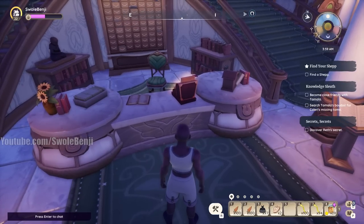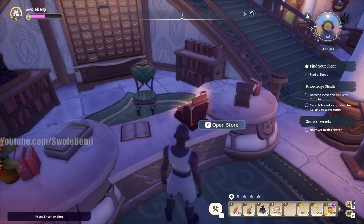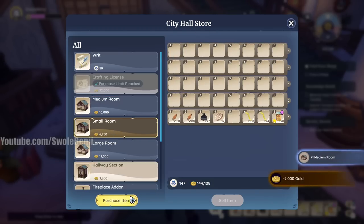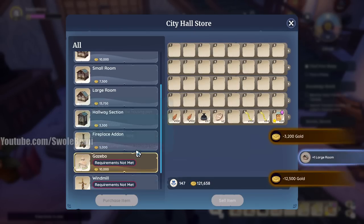Today I want to give you guys a quick tip about building and improving your housing in Palaea. For those that don't know, whenever you go to the city hall store you can buy different rooms there. I'm going to buy one of each and show you why a little bit later in the video.